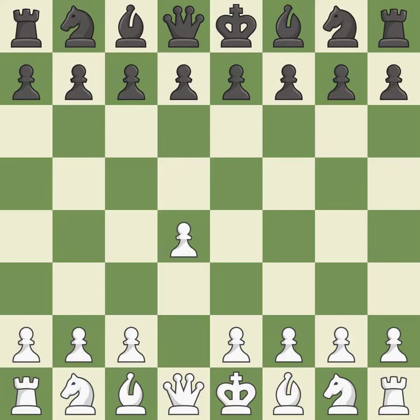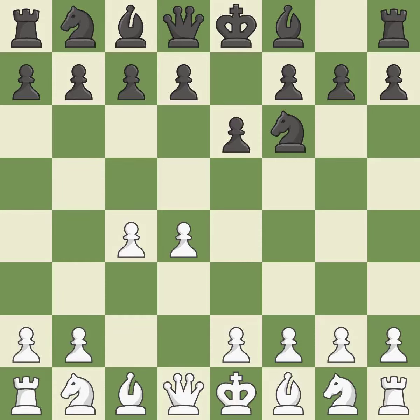Opening with the Queen's Pawn. The Indian game begins by controlling the important E4 square with the knight, rather than a pawn. By taking control of the crucial D5 square and creating a space on which the knight can move to C3 without obstructing the C pawn, move C4 helps to create a strong center. The move E6 creates a line for the dark-squared bishop, sets up a rapid castle, and prepares to push a pawn to D5 and recover the piece if it is taken.